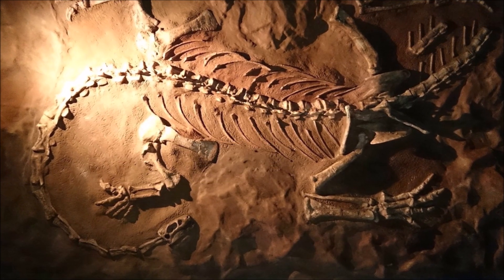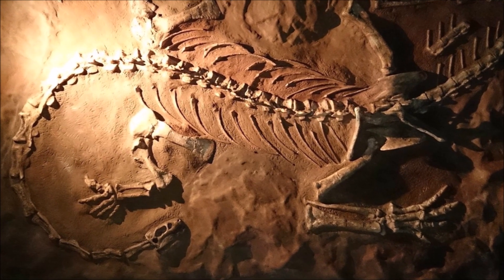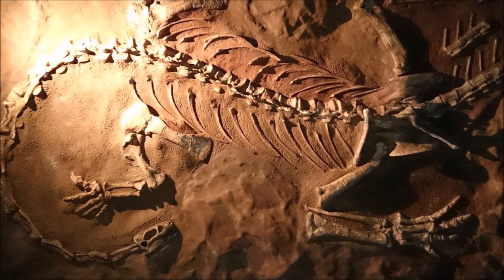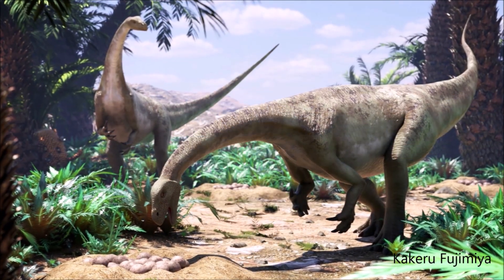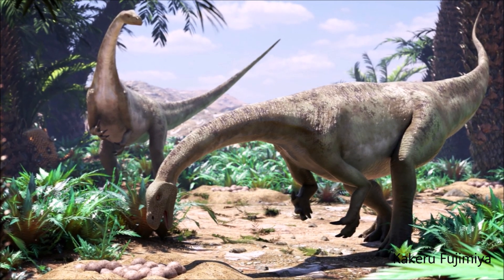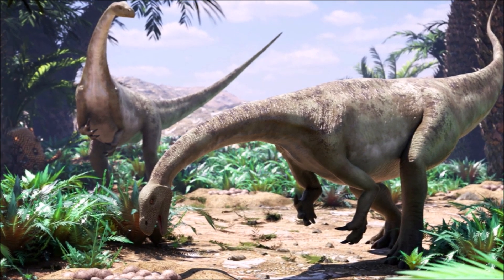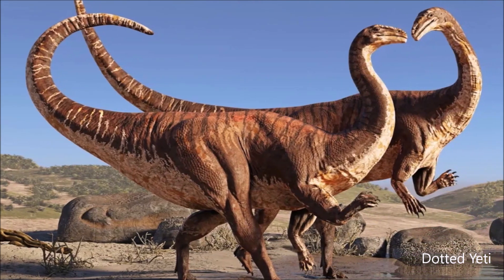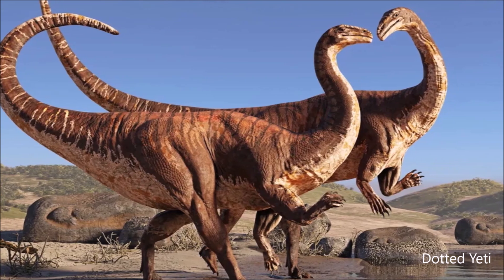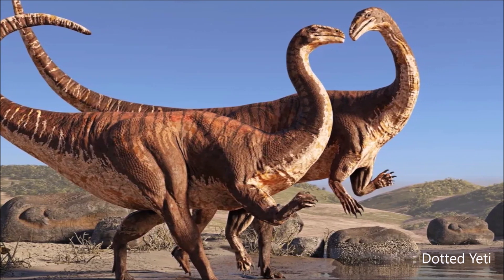It exhibited little variation in growth rate, unlike its close relative Plateosaurus, and likely grew at a steady rate throughout its life. Studies suggest that it was herbivorous or omnivorous, with cranial characteristics and tooth shapes similar to those of modern herbivorous reptiles. Gastroliths found with some specimens indicate they may have used stones to aid in digestion. Initially thought to be quadrupedal, more recent research suggests Massospondylus was primarily bipedal due to the limited range of motion in its forelimbs.